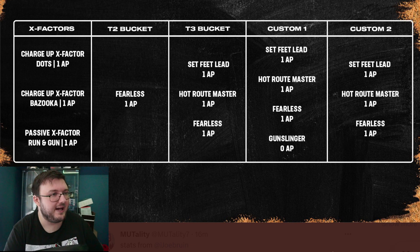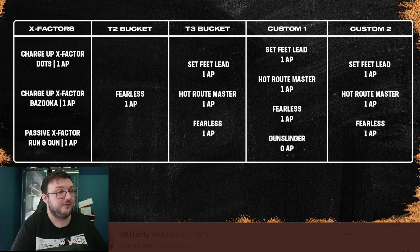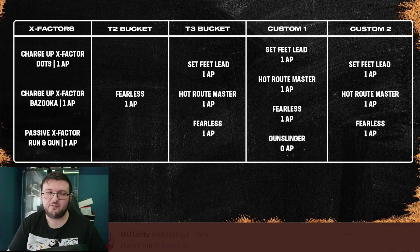Charge up X-factor dots, one ability point. Charge up X-factor bazooka, one ability point. Pass X-factor running gun, one ability point. Bucket 2 is fearless, one ability point. Bucket 3 is set feet lead for one ability point, hot route master for one ability point, and fearless for one ability point. Custom 1 is set feet lead one ability point, hot route master one ability point, fearless one ability point, gunslinger for zero ability points. For custom 2: set feet lead one ability point, hot route master one ability point, and fearless for one ability point — god tier, god tier.